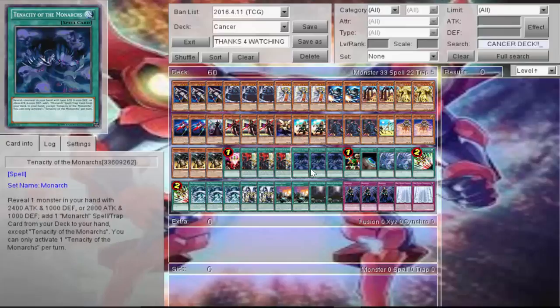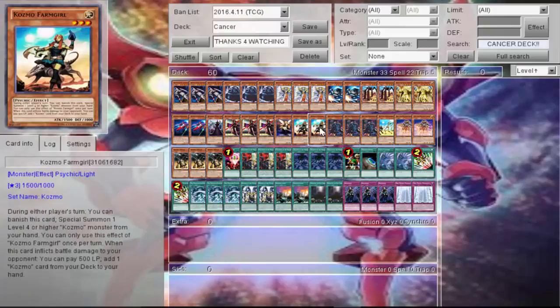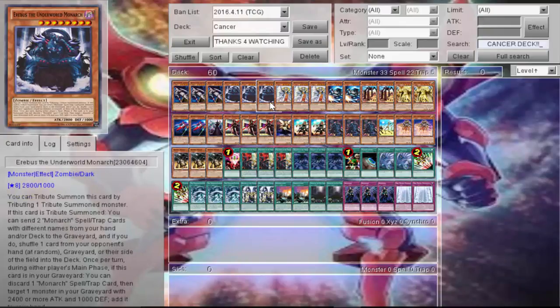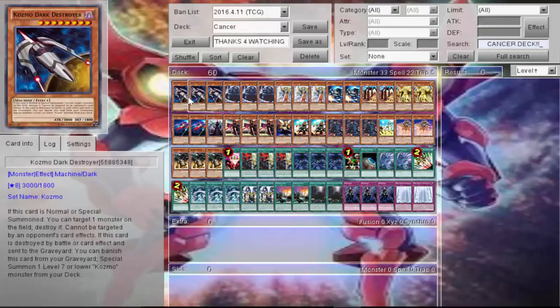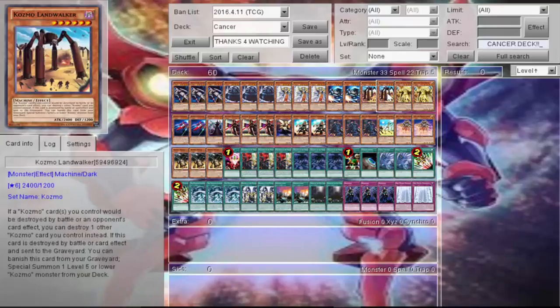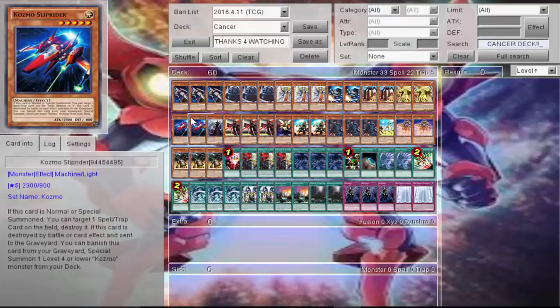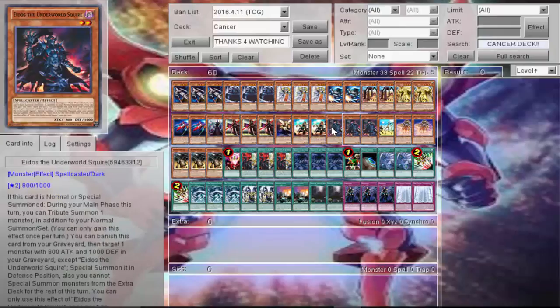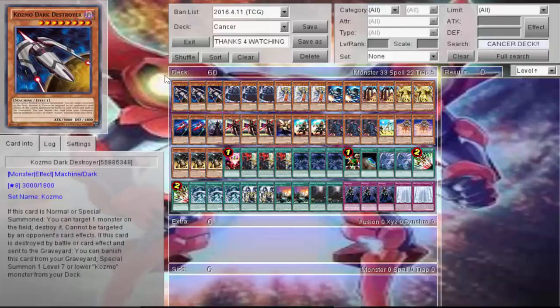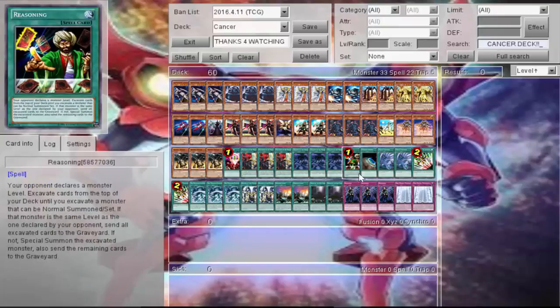You also have three Pantheism, three Tenacity — staples in any Monarch deck. Reasoning, because it's frickin' Reasoning — a free special summon. They're very rarely gonna get the number right. Calling eight would be kind of bad because there are quite a few targets. You've got level ones, twos, threes, fours, fives, sixes, sevens, and eights — levels one through eight in a 60-card deck. And if they do call eight, you're probably playing this early game, and not a lot of times are they actually going to know you're playing Monarchs in the Cosmos.